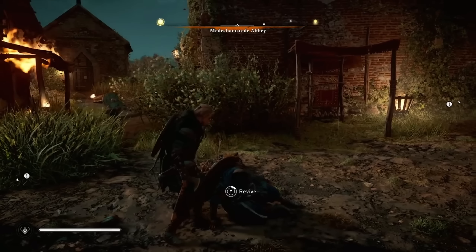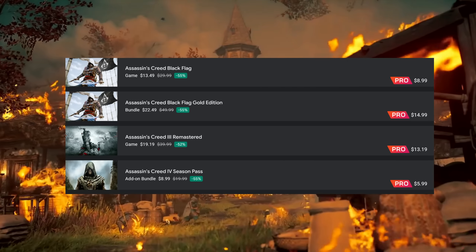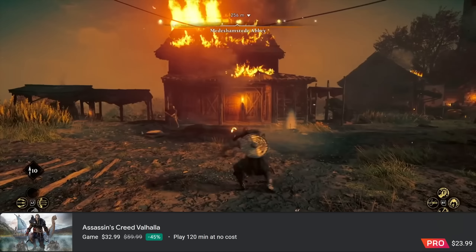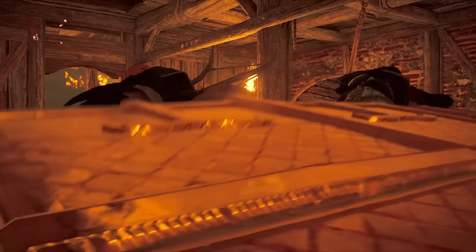Let's start with the Assassin's Creed titles across the board. Most of the older titles are on here and they're under $10. Even the newest Valhalla is only $23.99. Keep in mind Valhalla itself has a two-hour demo if you want to try it out before buying.